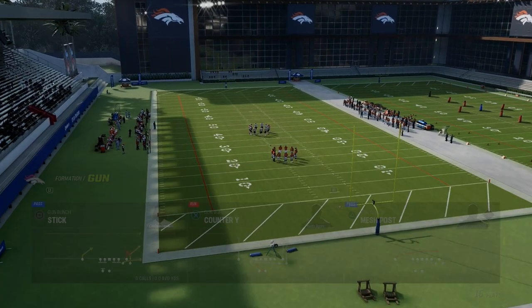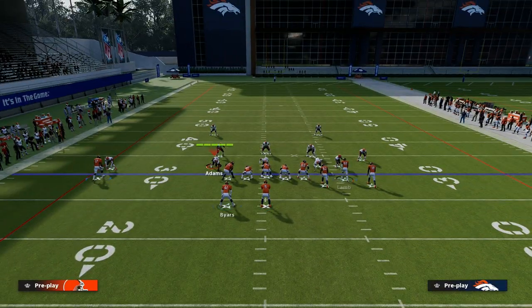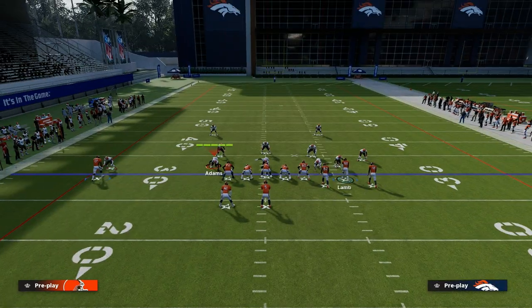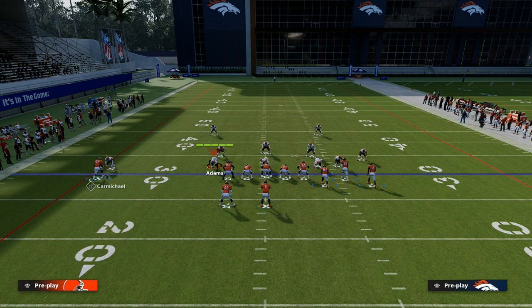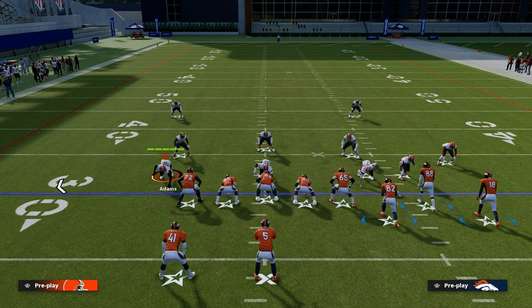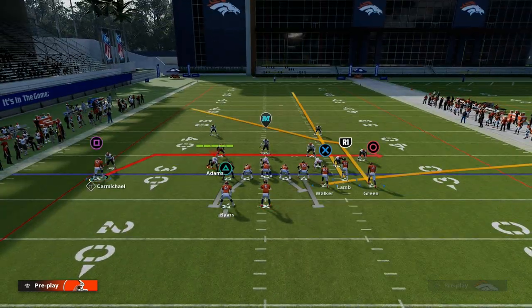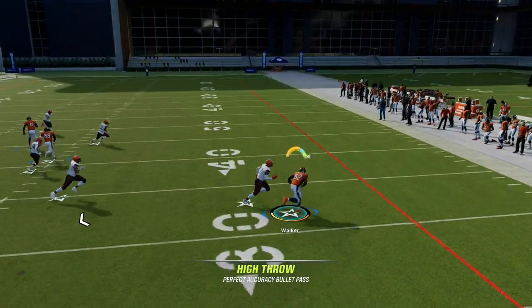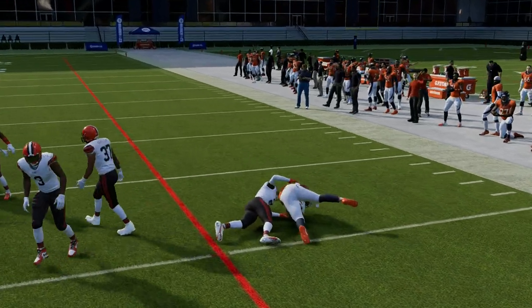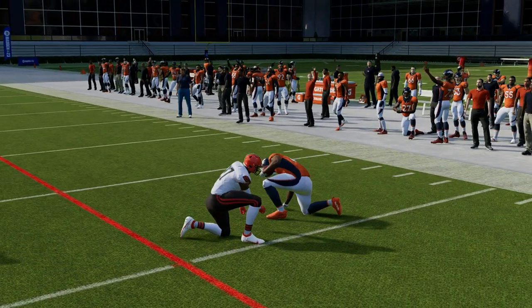I'm going to show you the most simple way to run this year in and year out. What we're going to do is streak our slot receiver, then take our running back — you can either leave him on this wheel route, or I like to just block him. At the snap of the ball, if your tight end gets separation to the flat, go ahead and high point and just throw that out to the flat.